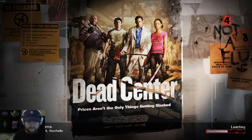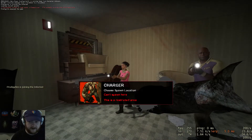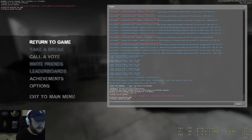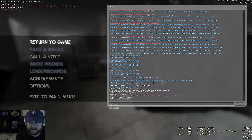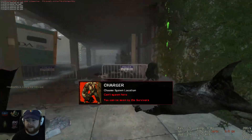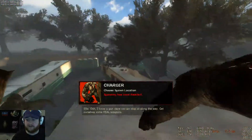Once that loads up, we should be in a solo Versus game on the map all by ourselves. We're in and our bots shouldn't move. I'm going to run "director_stop" again — sometimes you have to run that after the map starts. There — all the commons are disappearing.